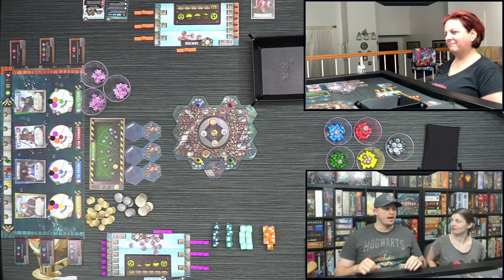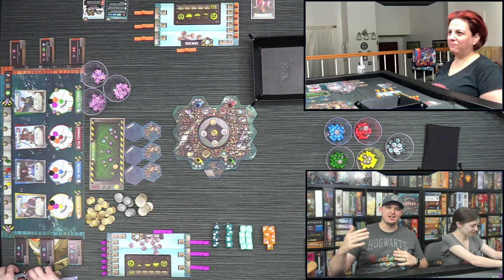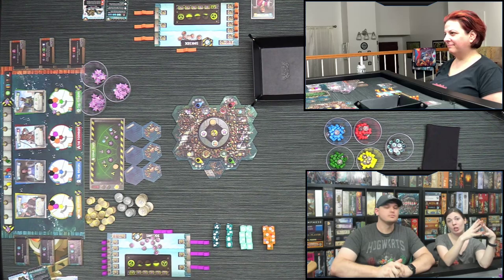We're here to show you what the game is like and how it plays. There's a lot happening — it's pretty heavy. You can think Concordia plus. It's got the Concordia mechanic of utilizing cards to take actions, but you're going to be long-range planning and setting up turns pretty far out, chaining things together. One of the coolest things is there are 100 points per player to start.